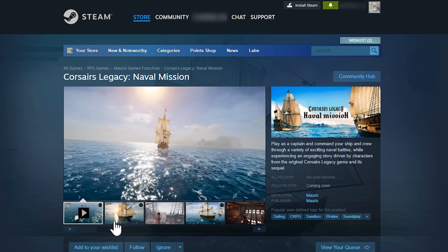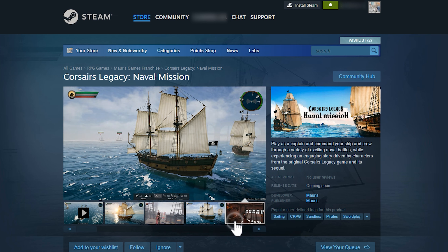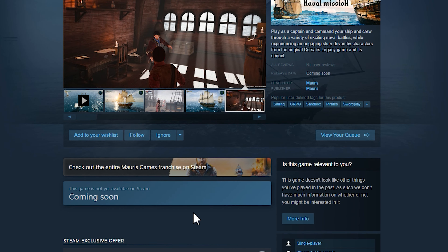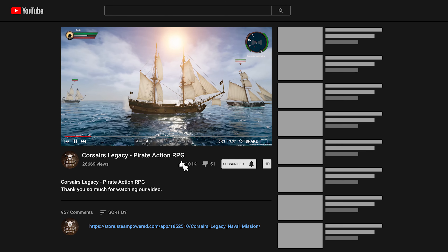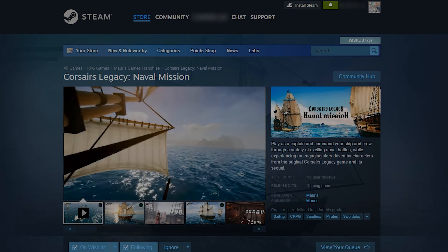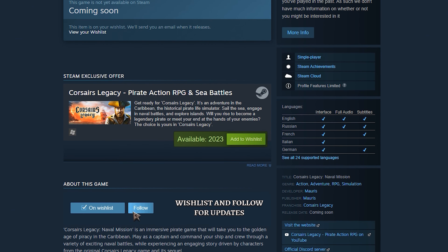We've updated our Steam page with a new promo video and fresh screenshots from the current build. Add Corsair's Legacy Naval Mission to your favorites so you don't miss the game's news and release on Steam. The link to the game can be found in the description below the video in the first pinned comment. New screenshots can be found on the Corsair's Legacy Naval Mission page.